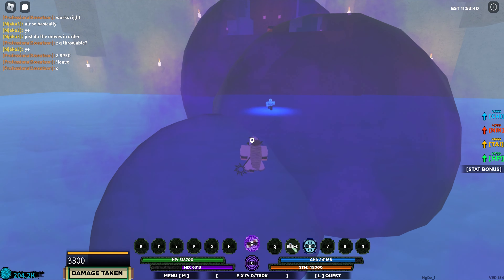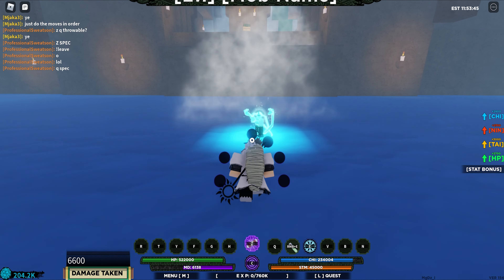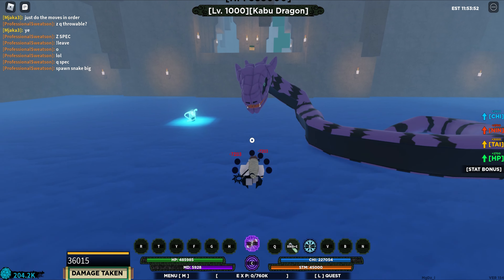The Z spec — basically just sends poison blobs out towards you, does damage. Next up we have the Q spec, which is basically just a bunch of snake attacks.